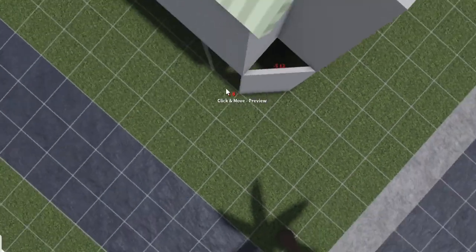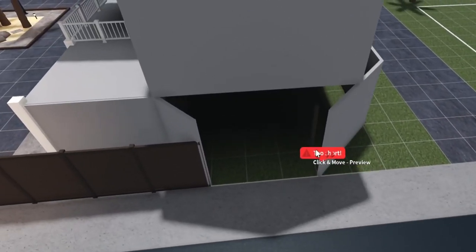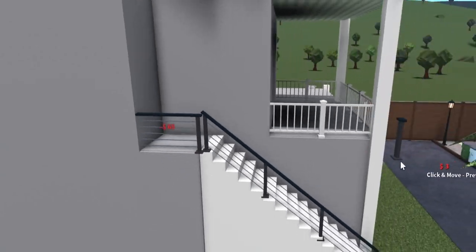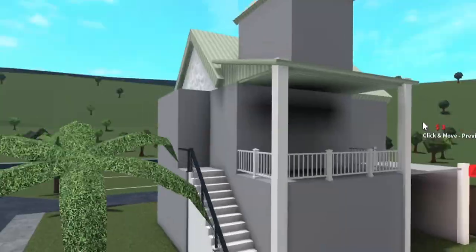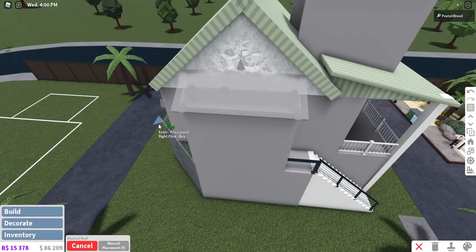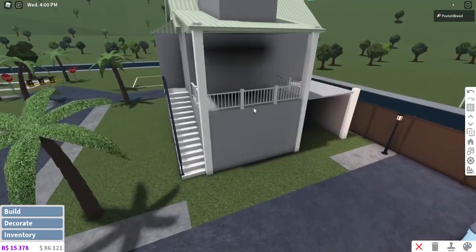Maybe I'll just do another section or something. Am I going to have enough money for this? I sure hope I do. This is how the house is going to turn out. We have a railing there so you don't fall and die. And then we just grab a slanted roof and put it here. Maybe it's exactly like the photo there.